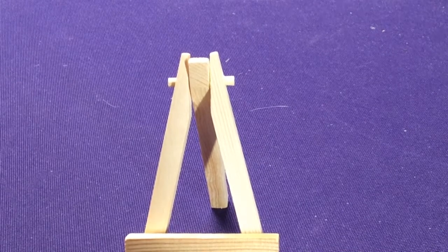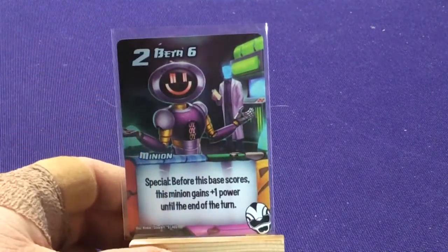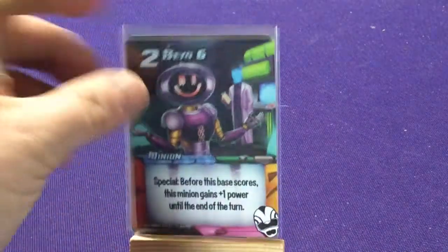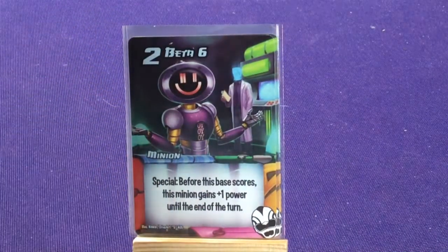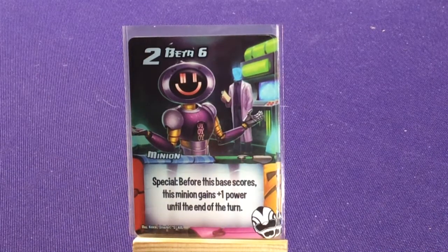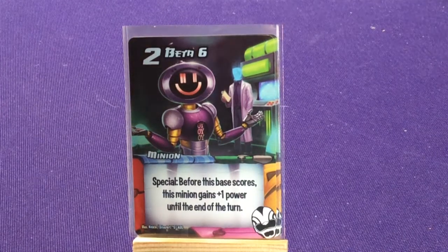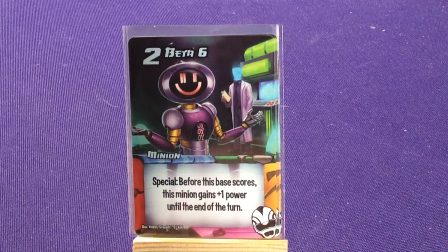Finally we have the Mega Troopers — our Power Ranger-type cards. We get four copies of Beta Six, a play on Alpha Five — the card says 'oy oy' and the guy in the background is supposed to be Zordon. Special: before this base scores, this minion gains plus one power until end of turn.